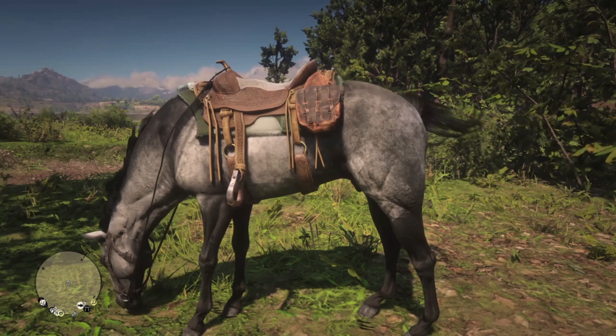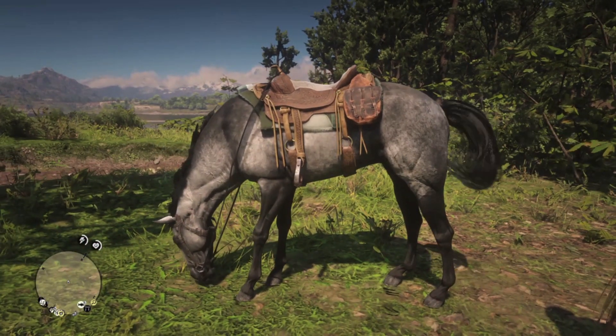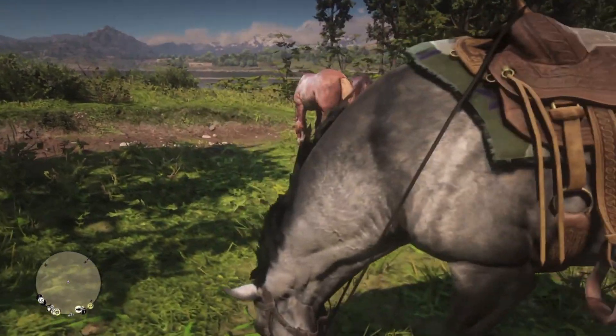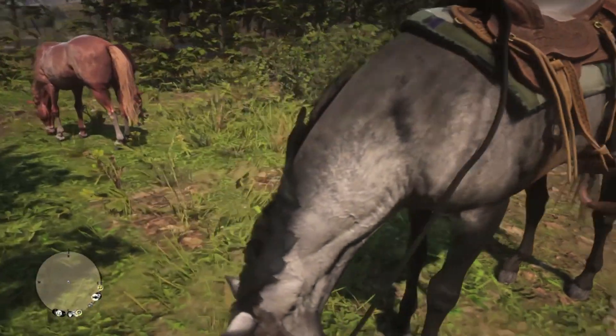Stirrups, in case you didn't know, were invented by the Mongols in the 10th century and gave them a strategic advantage in battle, because they now had a 360-degree mobile platform to fire arrows from.